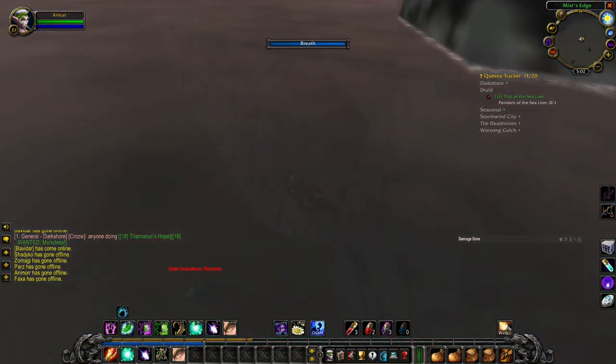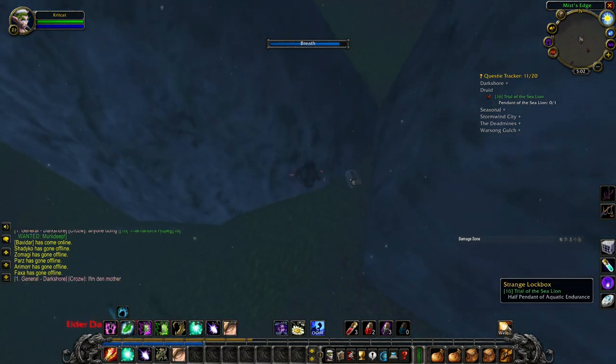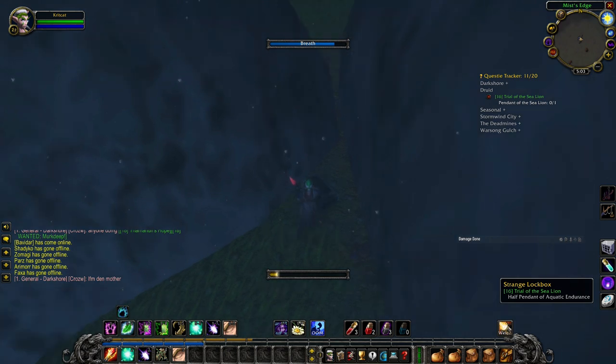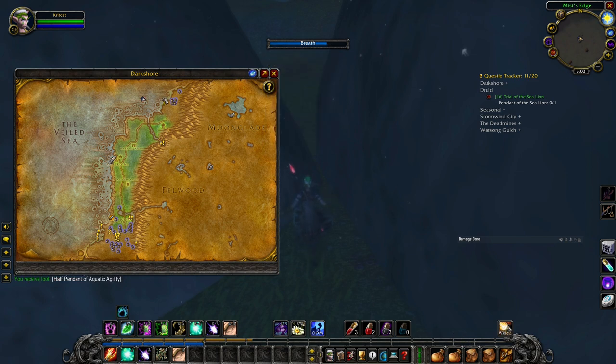We are here at Mist's Edge inside of Darkshore, and as you can see, here is half of the aquatic pendant that we are going to need. I'll show you the map right now — it's going to be on this top little island right here in Darkshore.